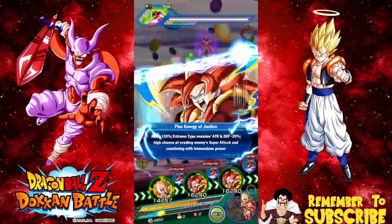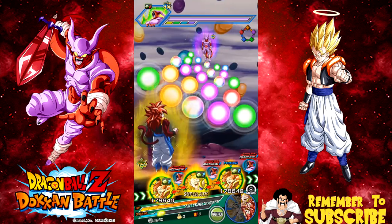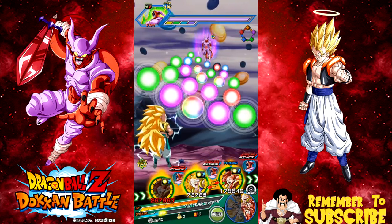Now we have our Super Saiyan 4 Gogeta — mine and a friend's — and they're both about the same. We both have the bottom right view path unlocked. There's that. And you can see my tech Gotenks — he doesn't matter much, but he has the key.